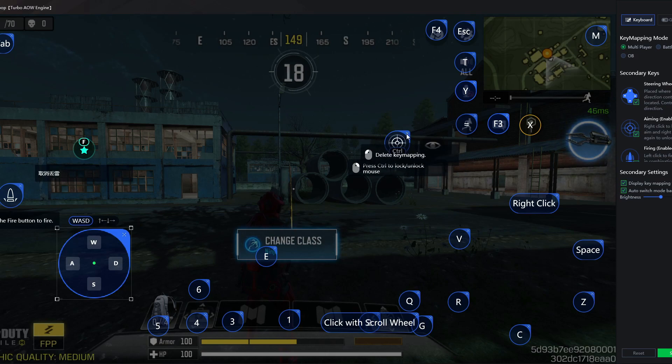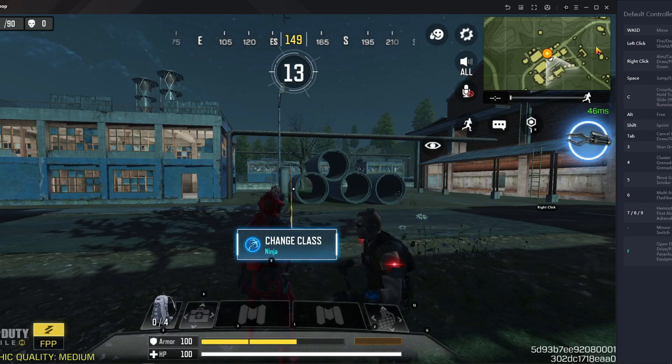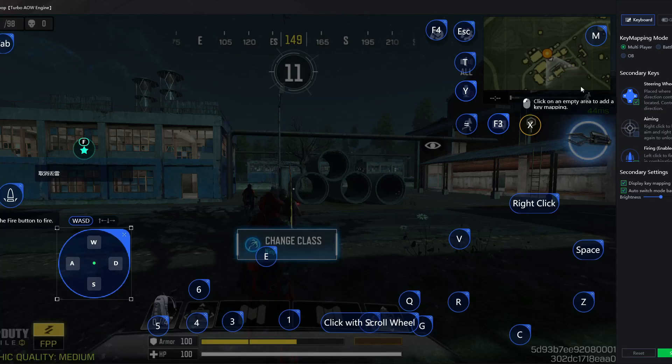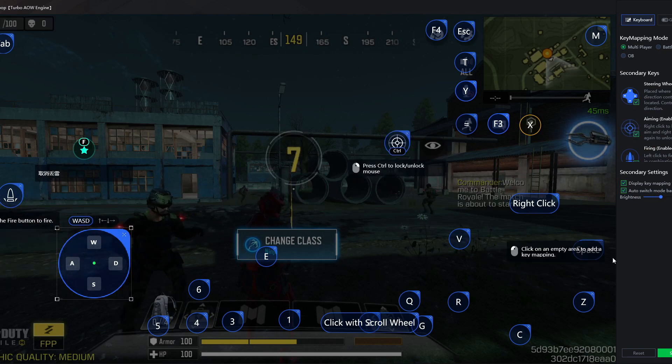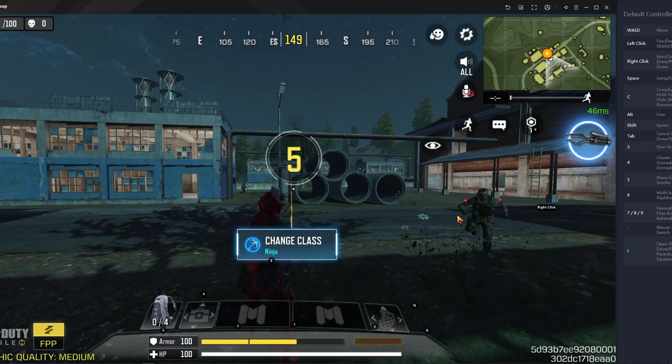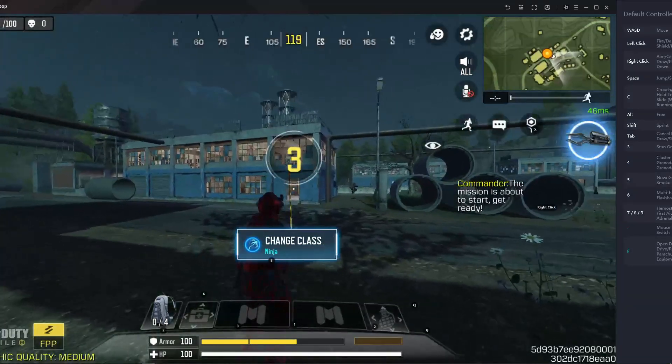So first, what should you do? Just close — press the cross button here, and after that save this one. After that, press aiming again and press control, then press set. So your control will be working.